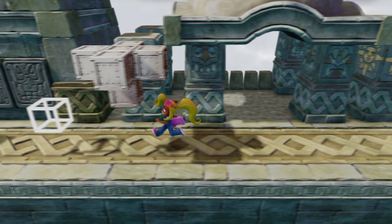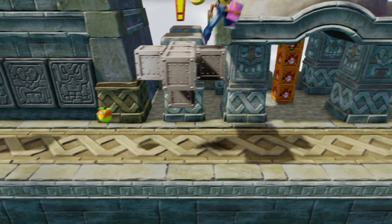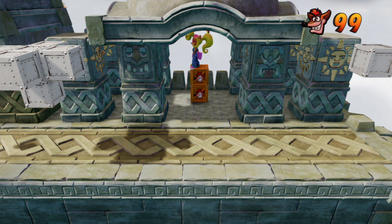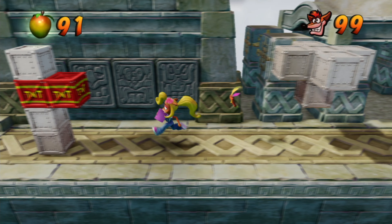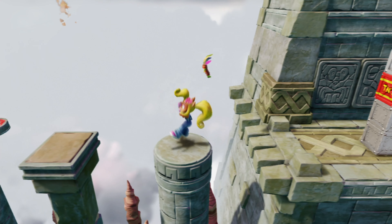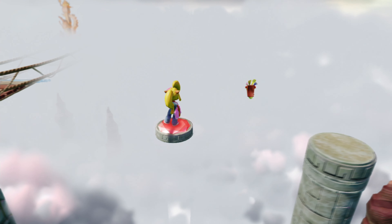It will spawn a crate over here, which we can use to bounce and hit this switch. Then use this crate to get on these boxes, and find out the middle of those boxes is actually another switch. That will spawn four crates, one of them being an Aku Aku. The rest are going to be one-ups, but those are useless. We still need to take care of the final TNT crate — another one has spawned beside it, and we can use that to safely blow up both of them. That way you get all the crates in this area.